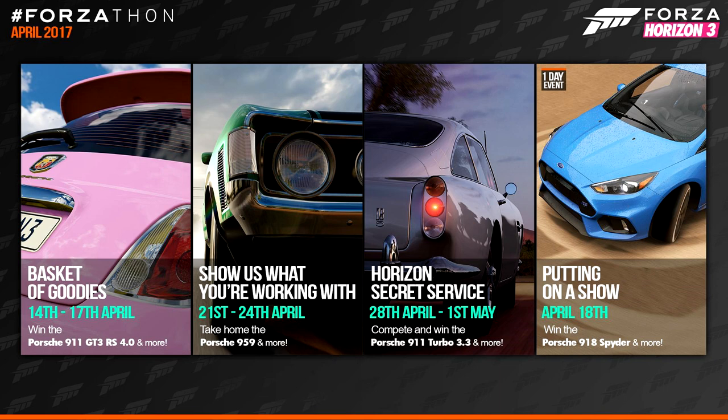In late April, the remaining events offer the Porsche 959 and the Porsche 911 Turbo 3.3. The 959 will be available from the Showers What You're Working With event from Friday April 21st through to Monday April 24th. The 911 Turbo 3.3 will be unlockable in the Horizon Secret Service Forzathon from Friday April 28th through to Monday May 1st.